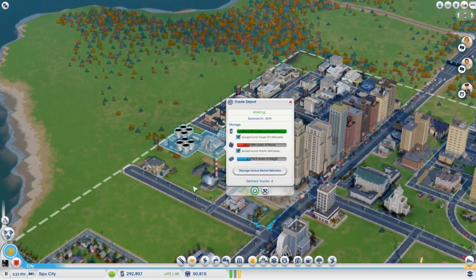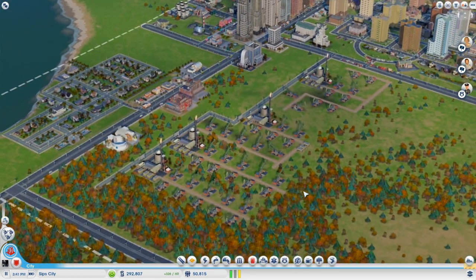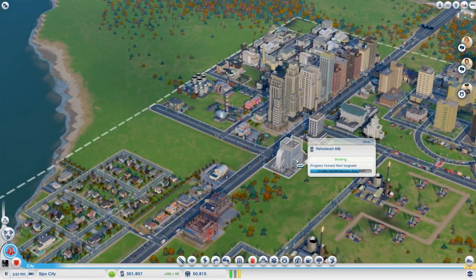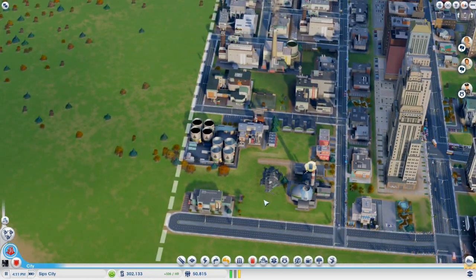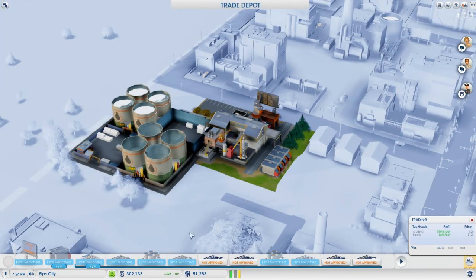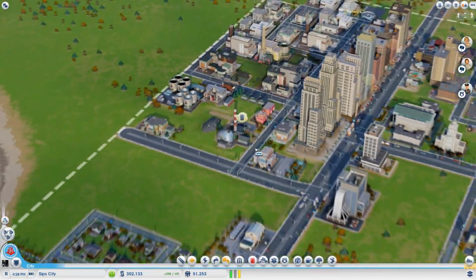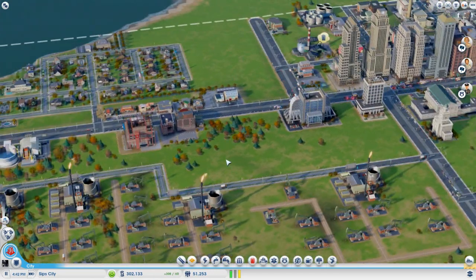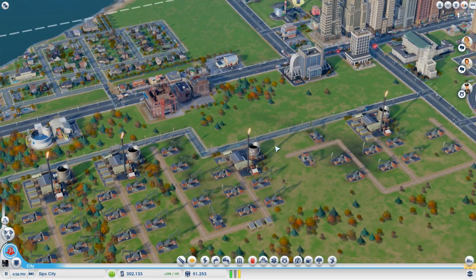That's not going to do very well towards our next upgrade. At least now it's emptied out thanks to the delivery truck. I don't think we've got any more space — we can probably get one more in here. The limit's reached. Plastics and freight shipping — we're going to need another trade depot. We should set up a new trade depot back here with just oil, then send plastics and freight shipping over to this one and get rid of these two oil things. Let's do that next episode — we've probably done enough for this one.